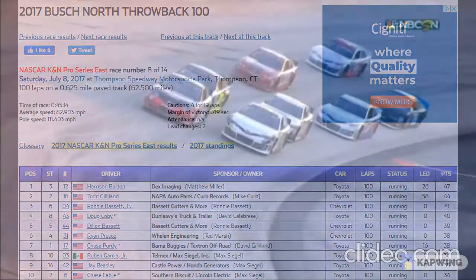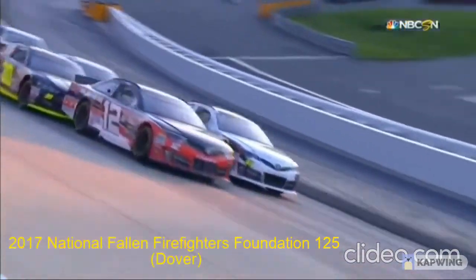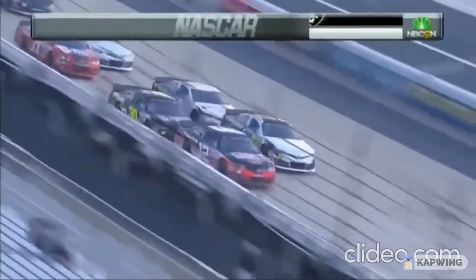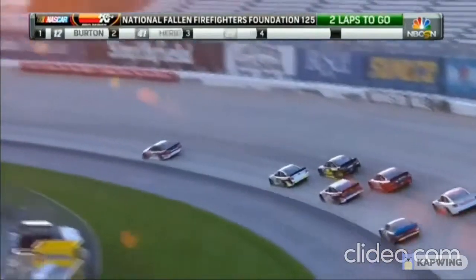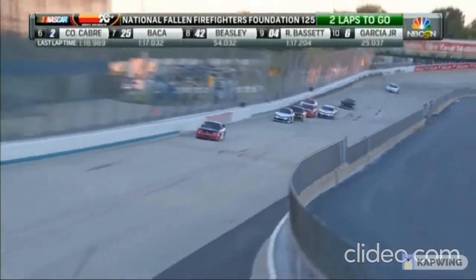Chase Cabry was the reason for the caution and now they come back to the green, ready to finish off the 2017 season. Fourth or better is all Harrison Burton needs. Burton leads them to the green, gets a bit of a push from Tyler Dipple, and is able to clear them down into turn one. Now just focus forward in that 12 car — come get yourself a championship. Harrison Burton, hit your marks.